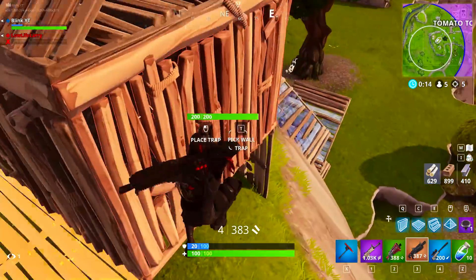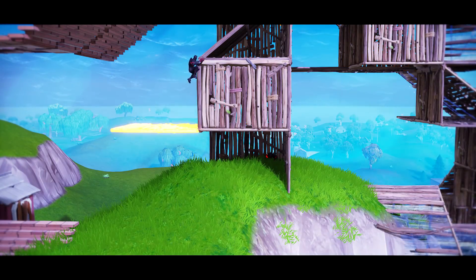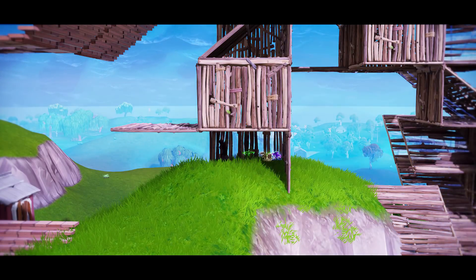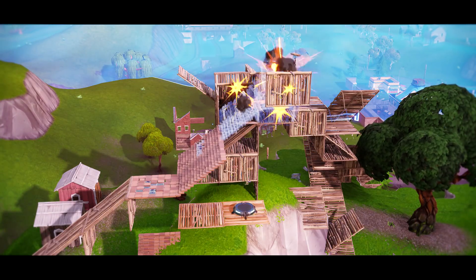I dropped down to the bottom because I ended up knocking the first player, so I don't know if he's getting revived or already revived and healing up. Ended up finishing him so his teammate can't get the revive off. Now the remaining player has the high ground, and I can utilize either bounce traps or a jump pad to instantly get the high ground back.